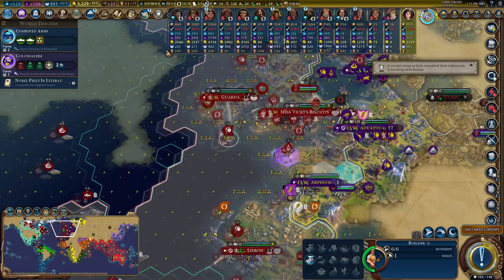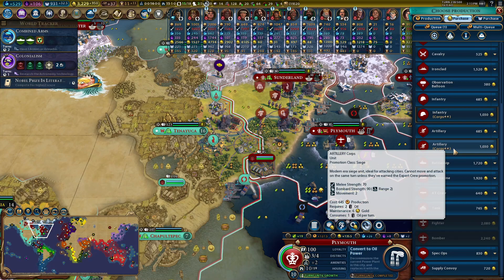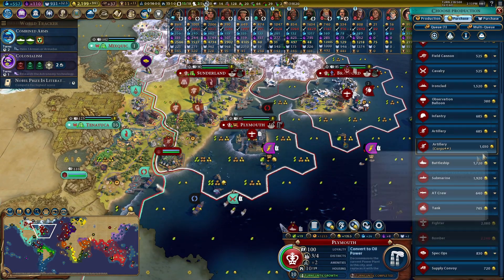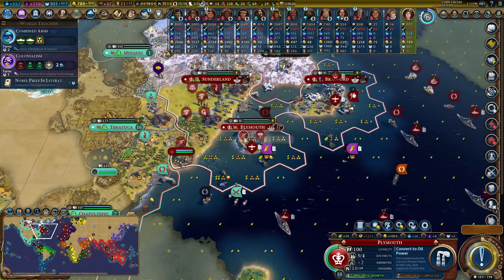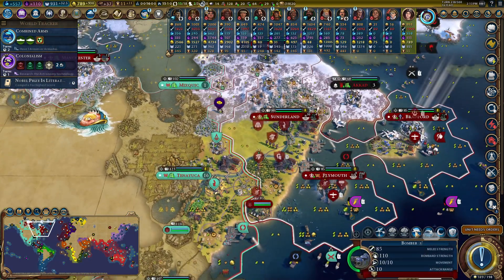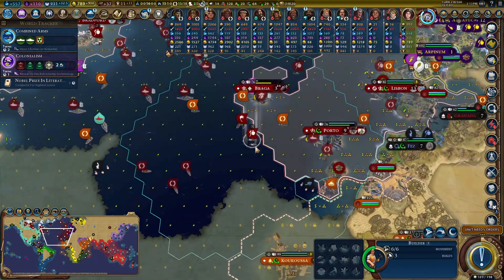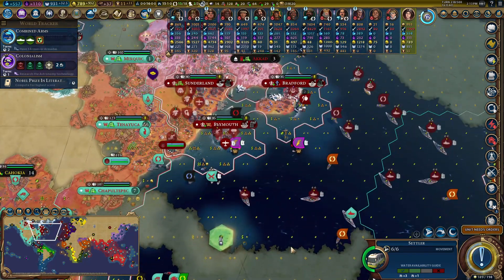I need that city to be as big as possible, because once I take that 34-population city, the loyalty pressure it'll put on everything else will be amazing. I'm also going to take advantage of En Gazi Gamut to buy myself some artillery corps — only a thousand each. I can buy an observation balloon pretty cheap too. I've got some oil to use, and between that and my bombers I've got a slightly bigger strike force.